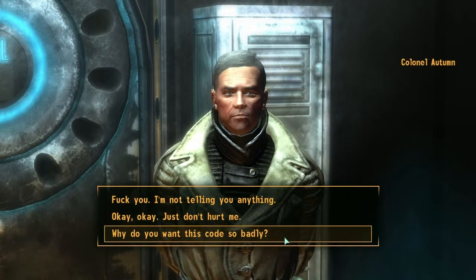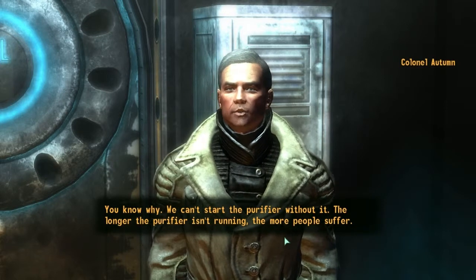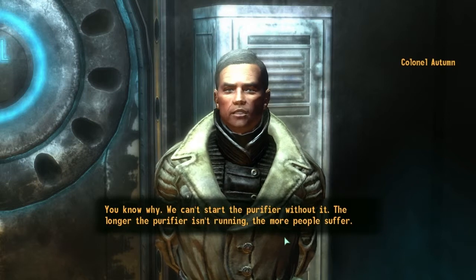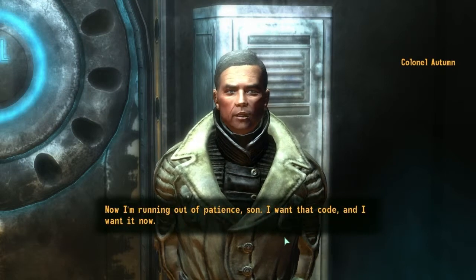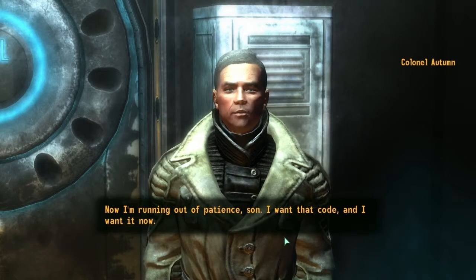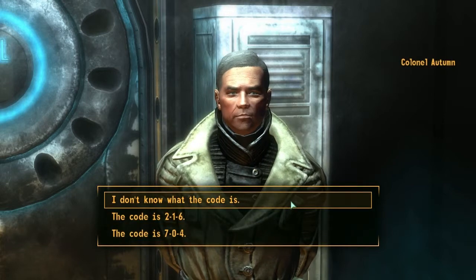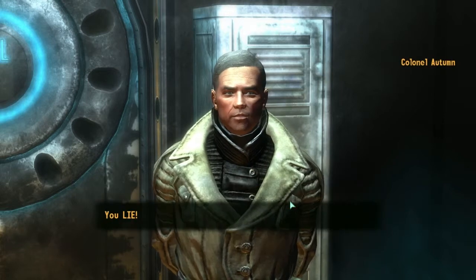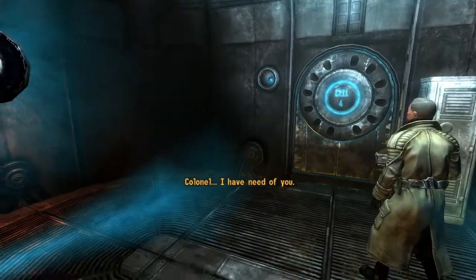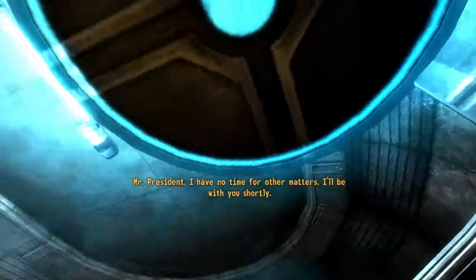Why do you want this code so badly? We can't start the purifier without it. The longer the purifier isn't running, the more people suffer. Now I'm running out of patience, son. I want that code, and I want it now. I don't know what the code is. You lie. Colonel, I have need of you. Mr. President, I have no time for other matters. I'll be with you shortly. Now, Colonel.